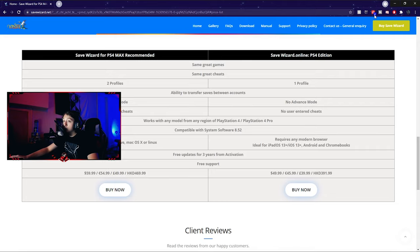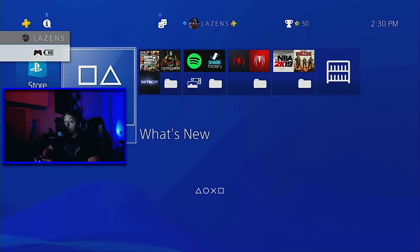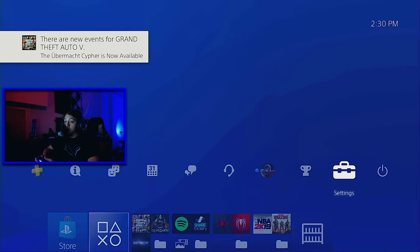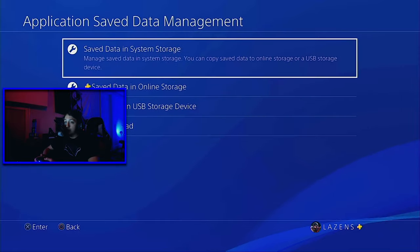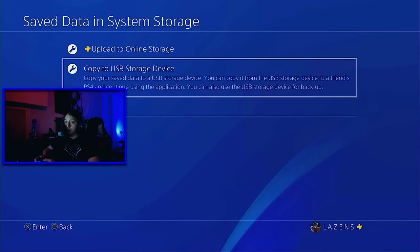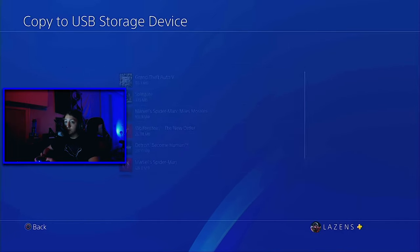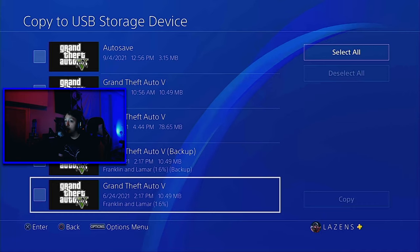First things first, go onto your PlayStation. Once you're on your PlayStation, go to Settings, then down to Application Saved Data Management, then Save Data in System Storage, then Copy to a USB Storage Device, then Grand Theft Auto 5. Go all the way to the bottom and grab your Franklin and Lamar save — you should have one because it's required to go online unless you overwrote your save.